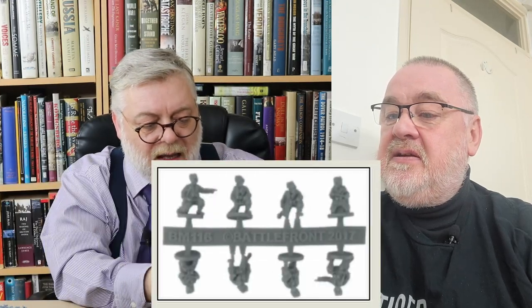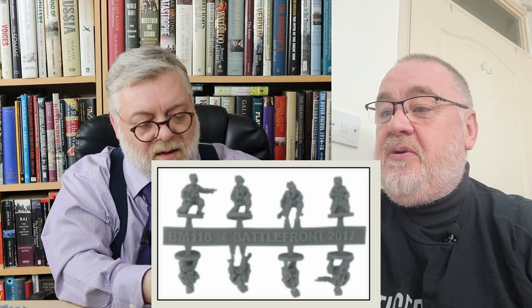Product number BM116. Looking at what I think is the howitzer crew — or actually these might be Bersaglieri, as they've got plumes in their helmets. So these are the 47mm anti-tank gun crew. They've gone from metal, to hard plastic, to this new thermoplastic, to soft plastic — so many different materials. This isn't injection-molded plastic like on a sprue; these models are somewhat larger in scale. The detail is fairly nice and interesting.